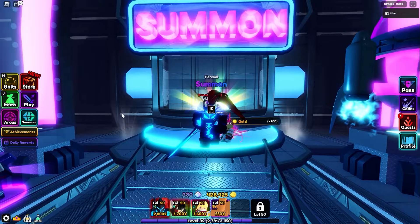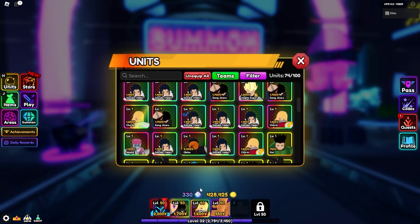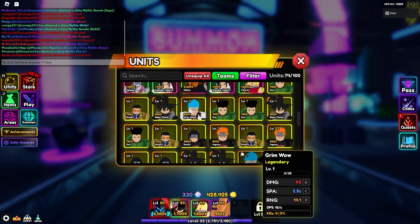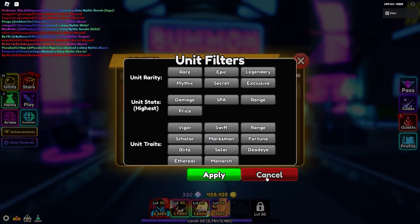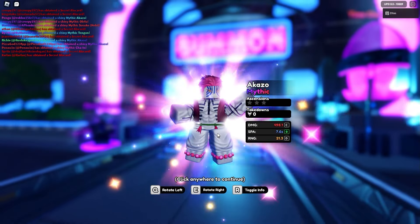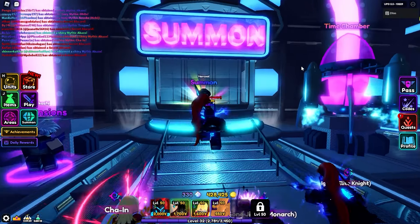All the gems are essentially spent. Let me check — one, two, three — yes, we actually managed to pull Akaza! Let's see what else we got. You can't actually see it clearly but Akaza has been obtained.